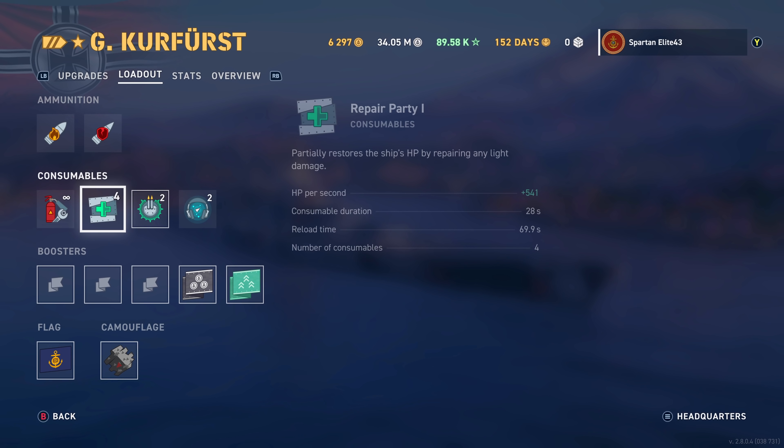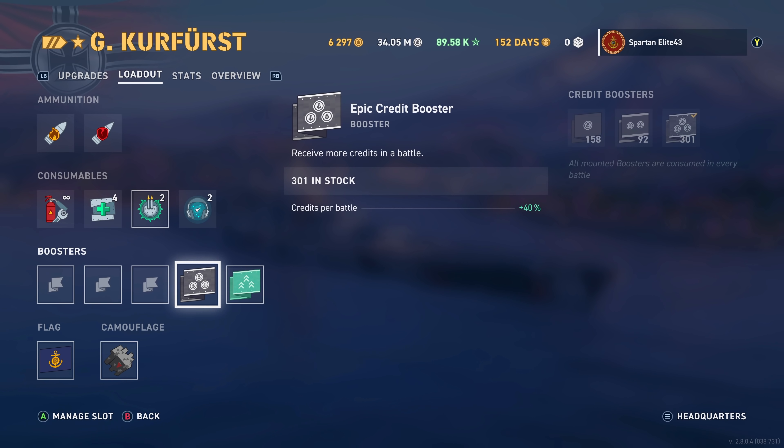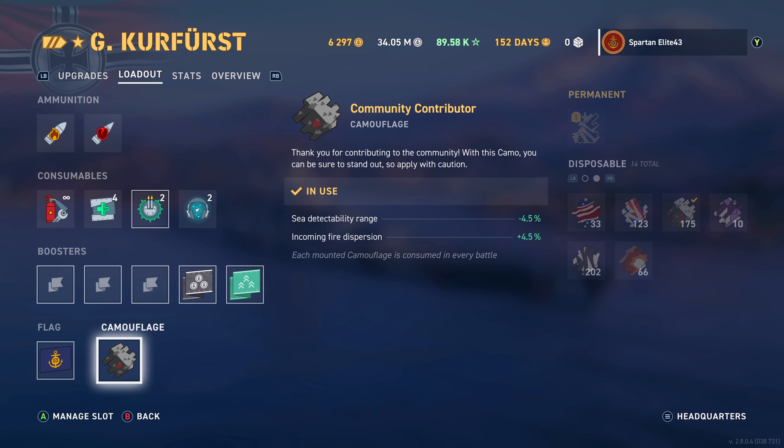For the loadout, we have swapped our spotter plane for the enhanced targeting of the secondaries. We are running an Epic Credit Booster, an Epic Battle Booster for the extra range and movement speed and all that good stuff, including the reload time of all consumables. And of course we are running a community contributor camo as well.